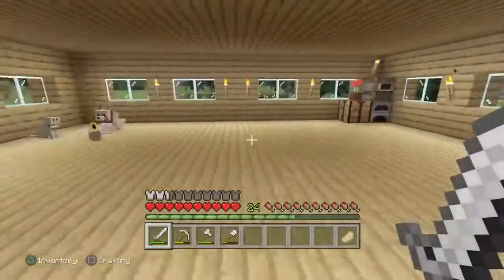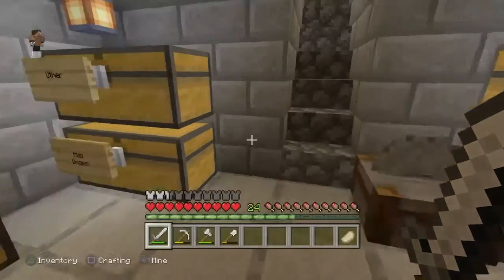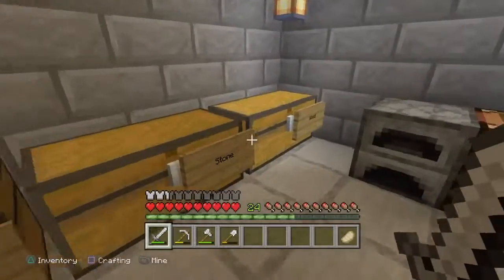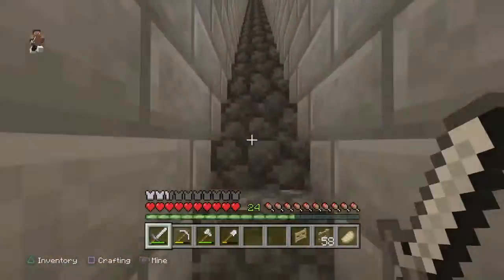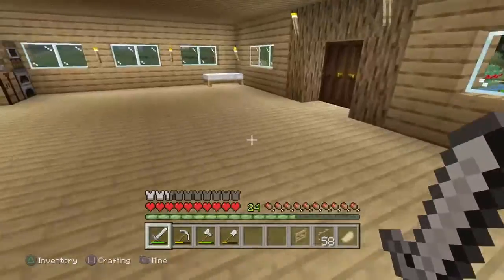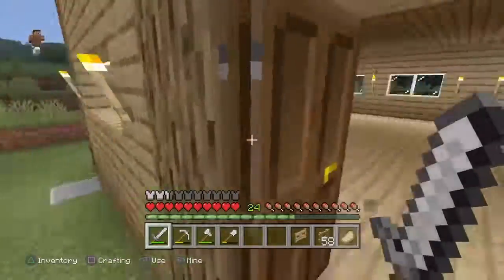I'm just going to sort out my stuff real quick and grab some fences — and a fence gate — while I'm down in the storage room, to make the sheep farm. We are making progress! Now I need to figure out where I want my sheep farm to be. I like to have separate farms for my different animals.